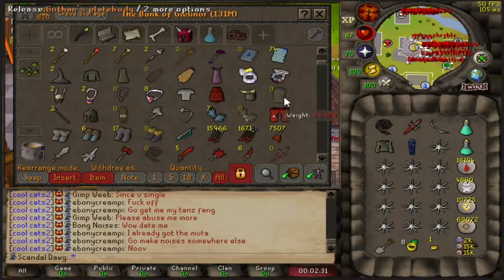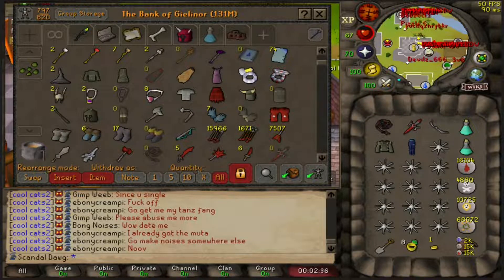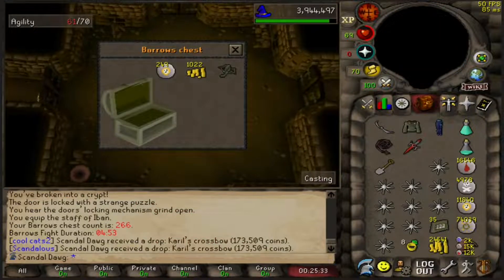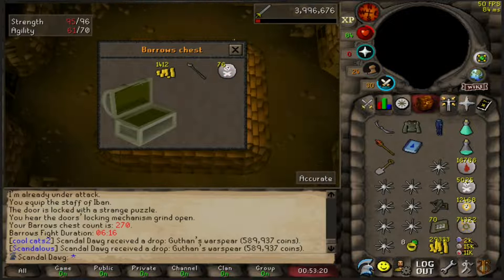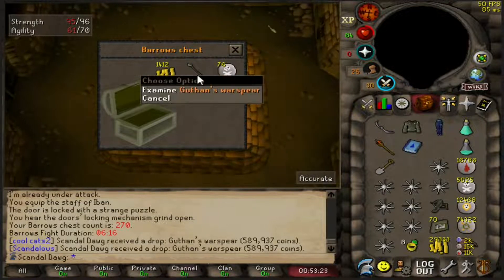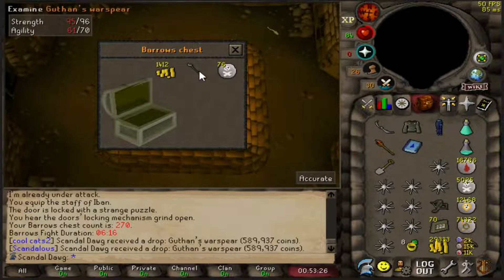I'm just going to record cool drops and team action. Alright, I think this is chest number 16 since I started — it's a dupe Karils crossbow. I mean, I guess it's cool until we get blowpipes, but it could have been something better. We'll take it though. Dude, I need one Guthan's piece. I think this is like my third spear — all I need is a chainskirt. So 20 chests, two dupes, good times.